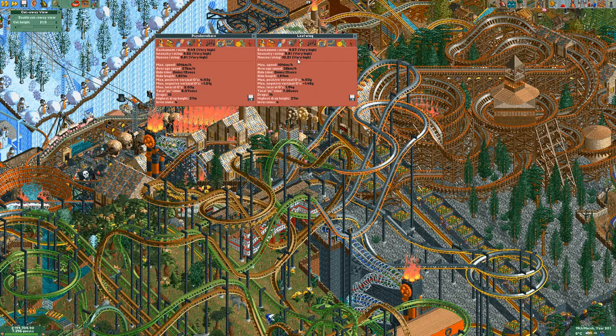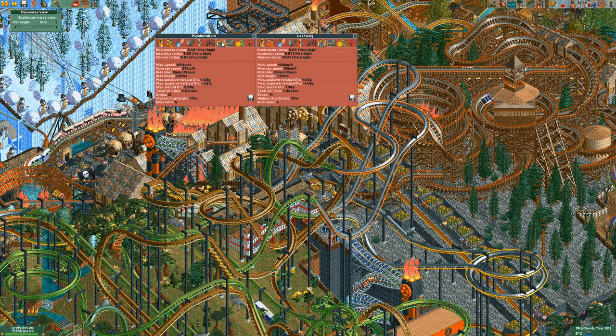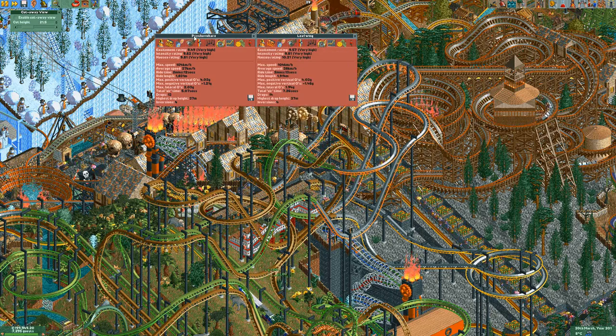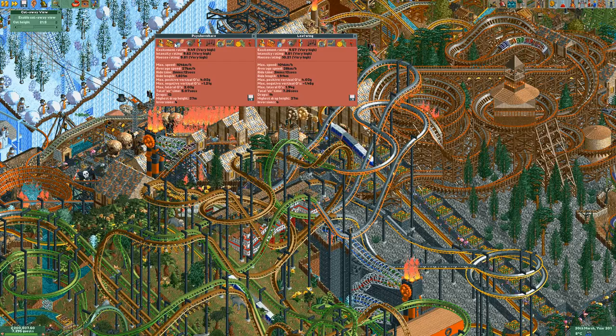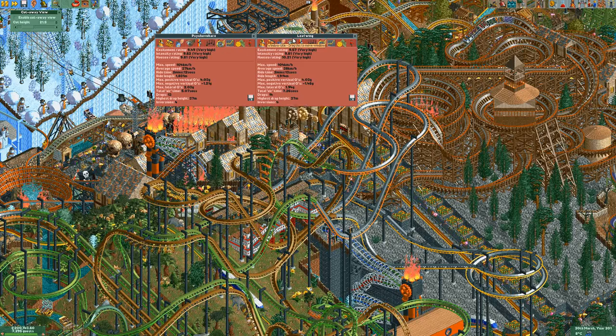Alrighty then, we got ourselves two inverted roller coasters: one called Psycho Vulture and one called Leaf Wing. While I was looking at pictures of Psycho Vultures to get some idea of what the color could be, I stumbled upon the Leaf Wing.